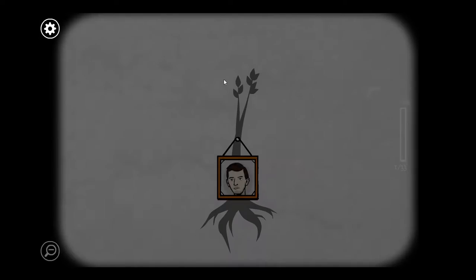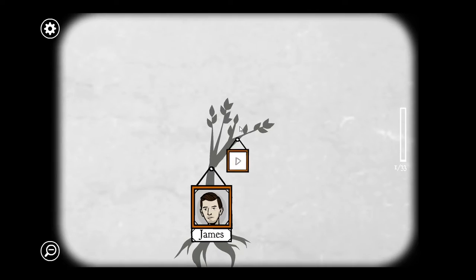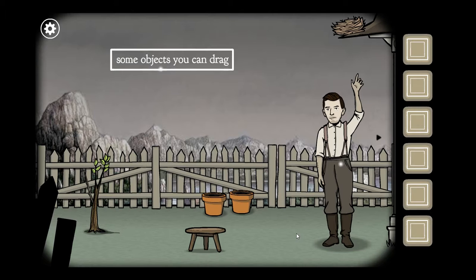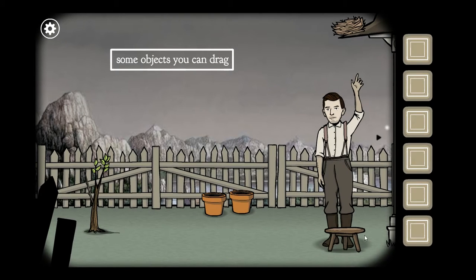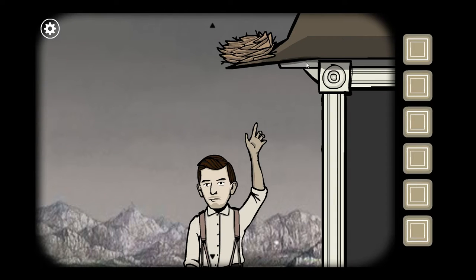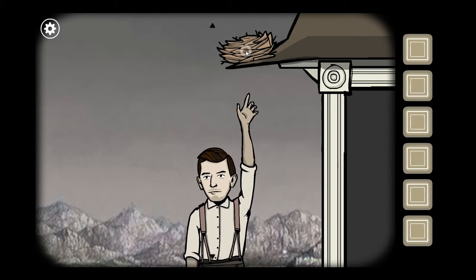Click on his face. Click on the tree to make it grow. This is kind of cool. Some objects you can drag. He's pointing up at this bird's nest which you can't reach. Right, you need a stool, don't you. You're still not tall enough.